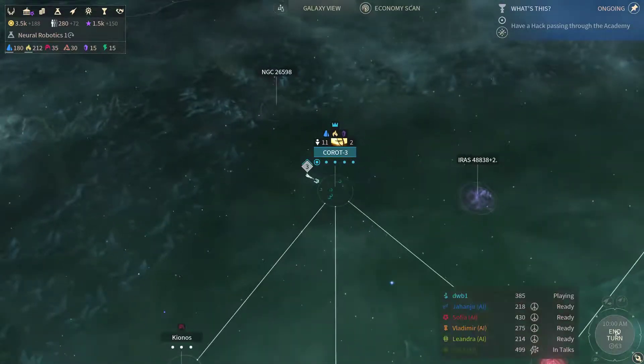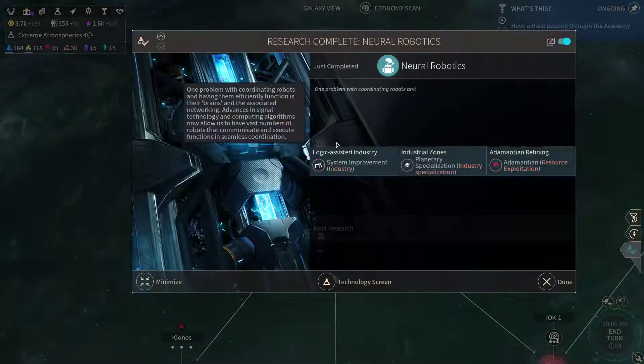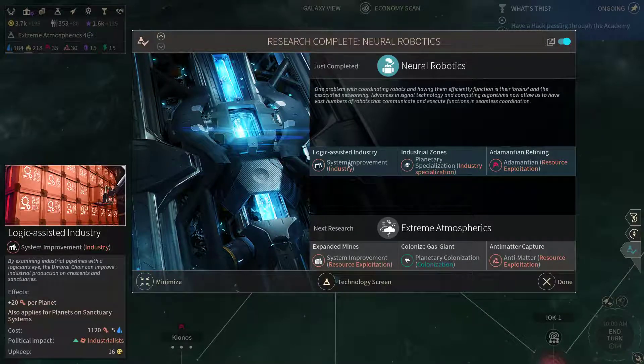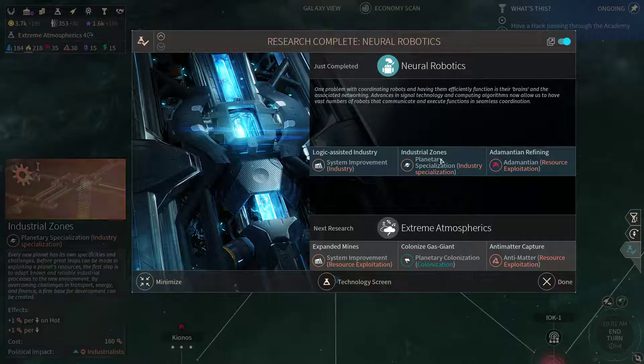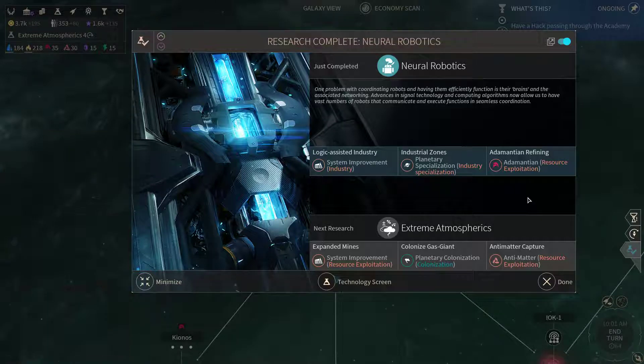So for now let's simply end turn, let's continue on and see what will happen this episode. We're almost done with our trade company. Logic assisted industry — this is quite powerful. Industrial zones and adamantium refining.